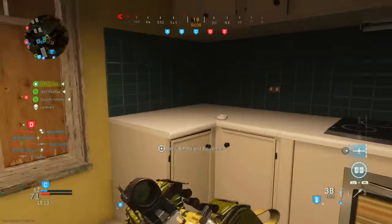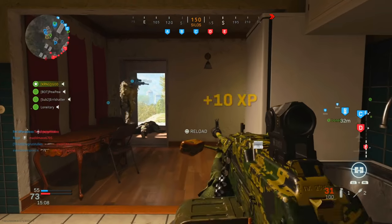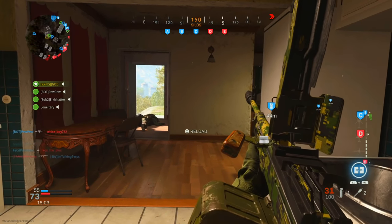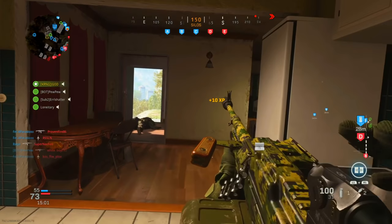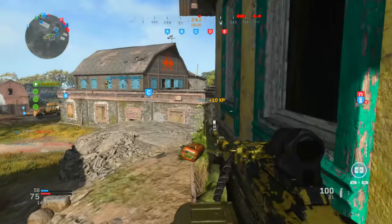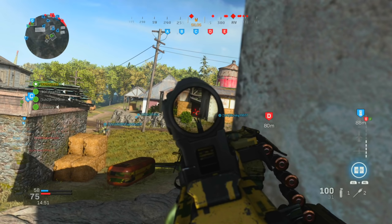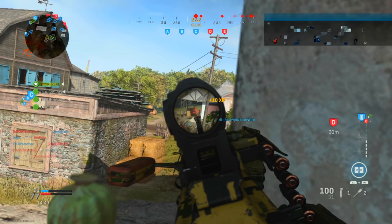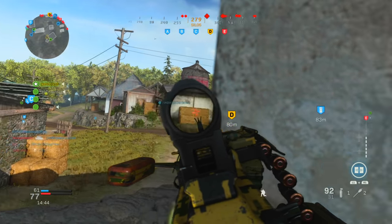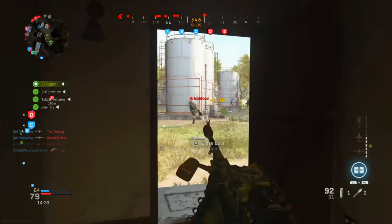That information is useful, but without understanding rate of fire and recoil pattern it's hard to judge how good the weapon is. In terms of recoil, this weapon doesn't really have any side-to-side recoil — it primarily only has vertical recoil, which is the good kind. You can manage vertical recoil by simply pulling down, whereas side-to-side recoil is unpredictable and requires moving the analog stick or mouse back and forth.